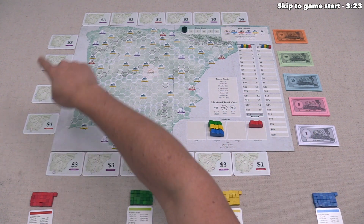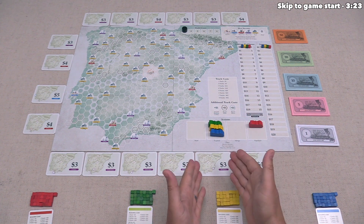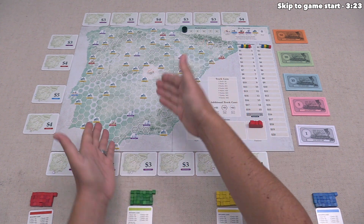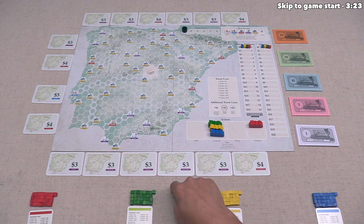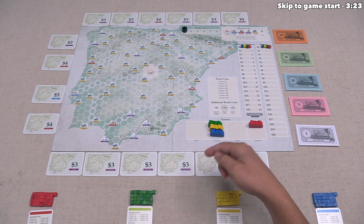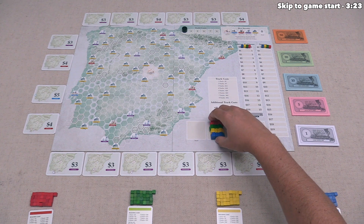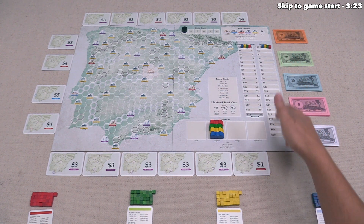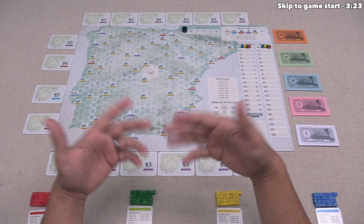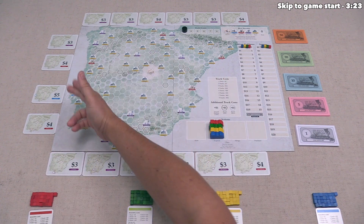Those cards are placed around the outside of the board, and each shows a city name placed relatively close to the matching city on the map. You have to pay money to take these business interests, and when you connect up to that city, you will gain that amount of income. Once a player has taken their main action, they get income based on their position on the income track, which goes up as they connect more towns, minor cities, major cities, as well as Lisbon and Madrid.